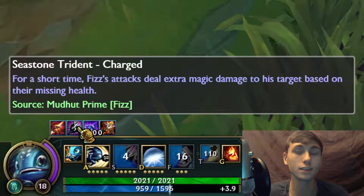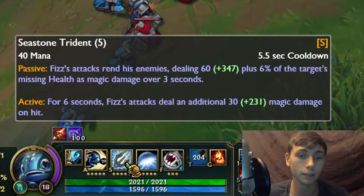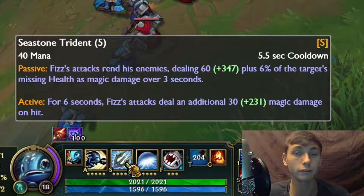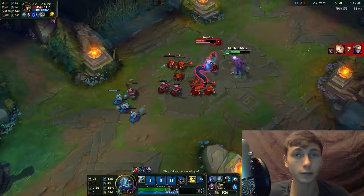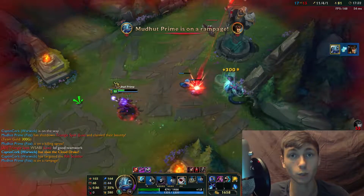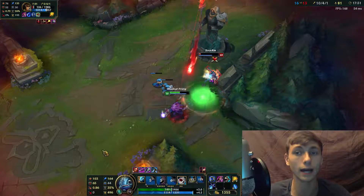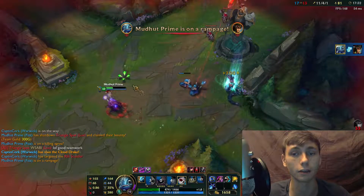Next we have Fizz's W, Seastone Trident — this is where most of Fizz's sustain and poke damage comes from. Passively, his attacks rent his enemy, dealing magical damage plus 4% of the target's missing health over 3 seconds. Activating this move gives Fizz a buff for 6 seconds, making his attacks deal bonus magic damage on hit. One auto attack can deal significant damage over time, and if a champion flashes away at very low health, this move can still finish them off.